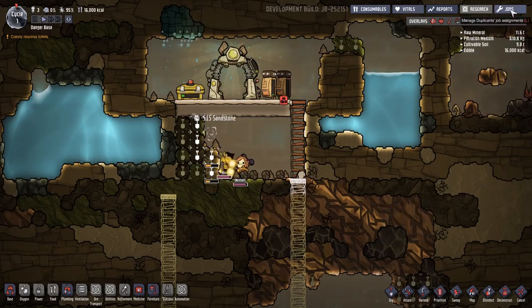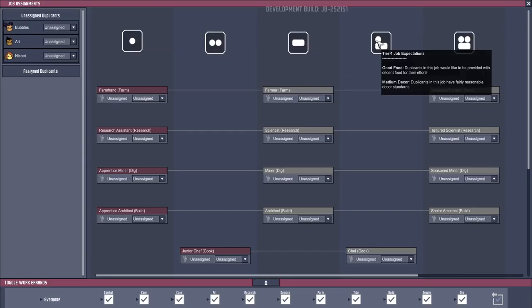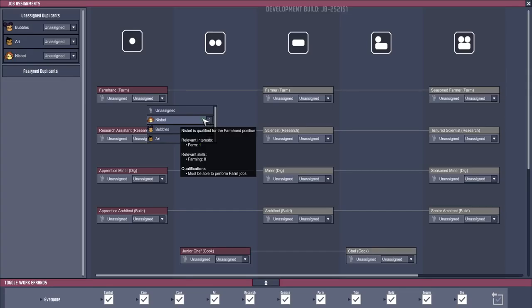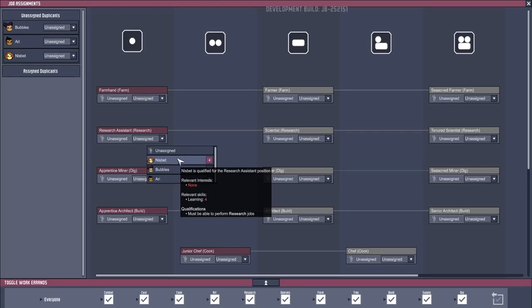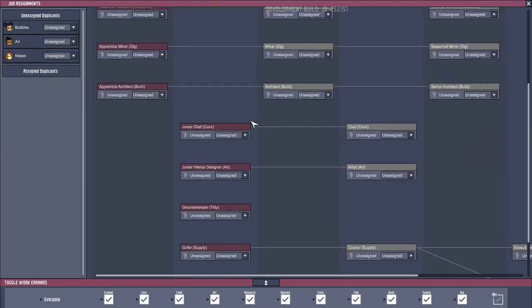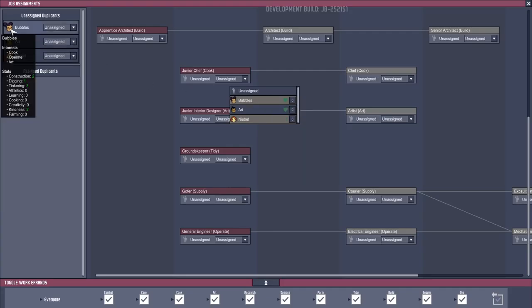Let's take a look at the new job screen while they're digging. We have five different tiers — tier 1 through tier 5. We can assign people to jobs using the drop-down here. This is where their interests come in. Nisbet is qualified for the farm hand position and she likes farming. If we look further down, Nisbet's got a 4 but no interest, so she could do it anyway. We've got some 3s. Interests cover cook, operate, art, supply, and farm. We've got a couple of cooks — we will need a cook. Bubbles and Ari both have a 1 in cooking.